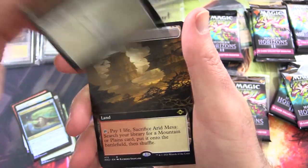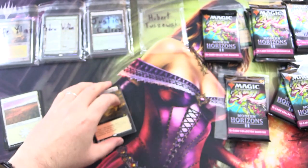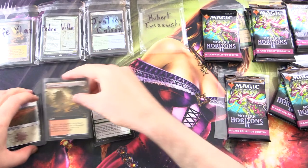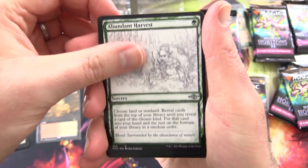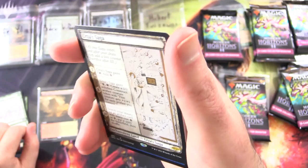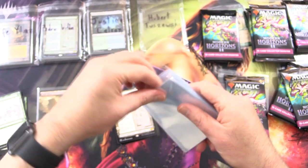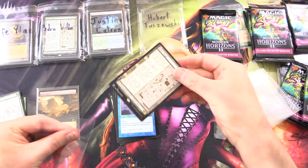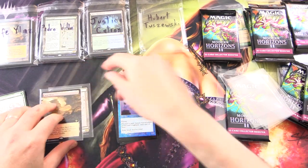Foil Etched Plains. Just casual Arid Mesa chucked in the middle there! I'm going to run out of sleeves at this rate. So — Arid Mesa. That's the craziest pull. We'll showcase that right there. Abundant Harvest. And Urza's Saga Sketch — that's a non-foil. We'll grab another sleeve. Sleeving it up, and then we've got that weird flying walrus thing.